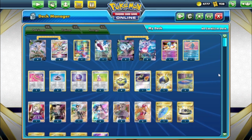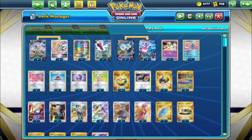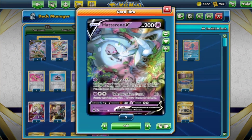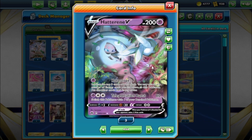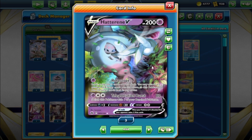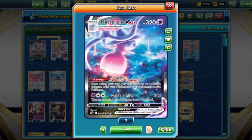Jumping straight into the first deck list — Arceus and Hatterene. Let's start with the Hatterene. You got the Hatterene V, the new one from Crown Zenith expansion: look at the top of your deck, attach any number of energy cards you find there to this Pokemon. Then we got the Hatterene V-MAX, which has the ability Witch's Domain — on your turn you may move up to two damage counters from your Pokemon to your opponent's active.